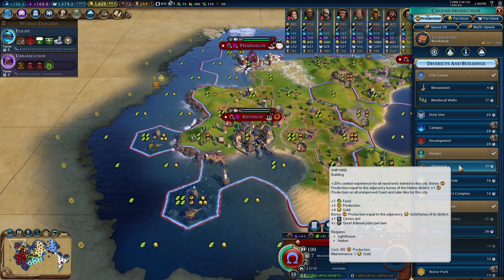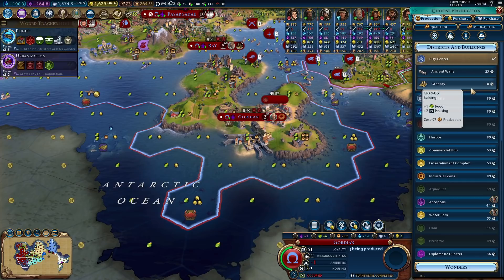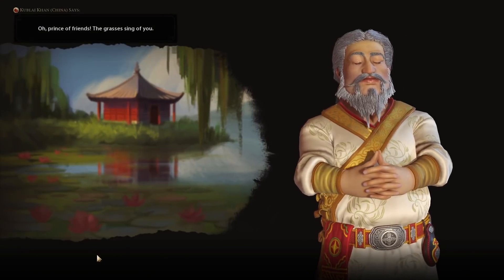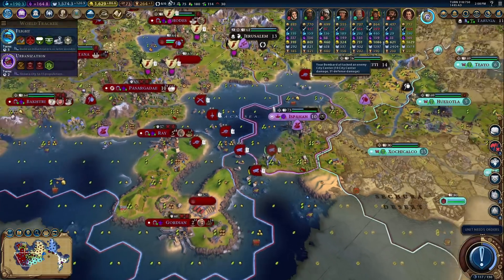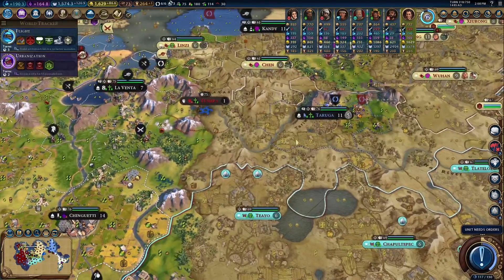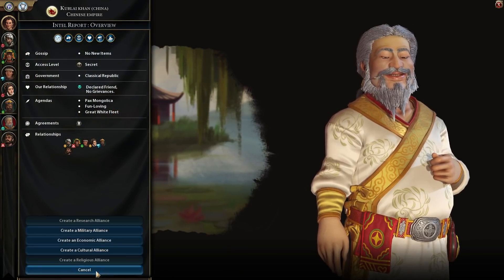Get your shipyard going. Go for granary — no housing. Let's renew our friendship and our alliance. He did settle over here, so I don't want a cultural alliance — maybe I want a military. I wonder if I could convince him to go to war with the Aztecs, in which case a military alliance would be very beneficial because we'd have plus five combat strength with people we're mutually at war with.